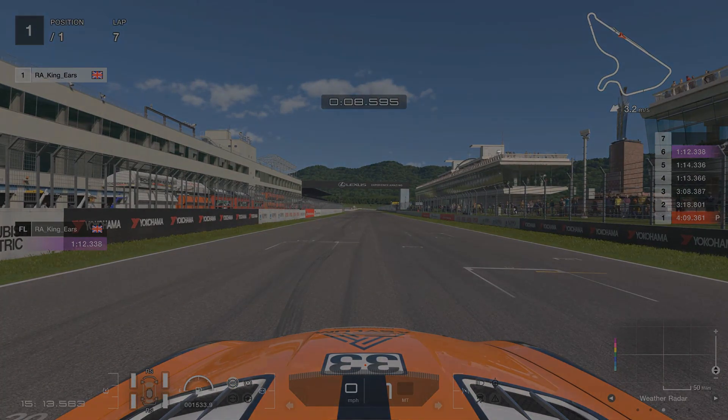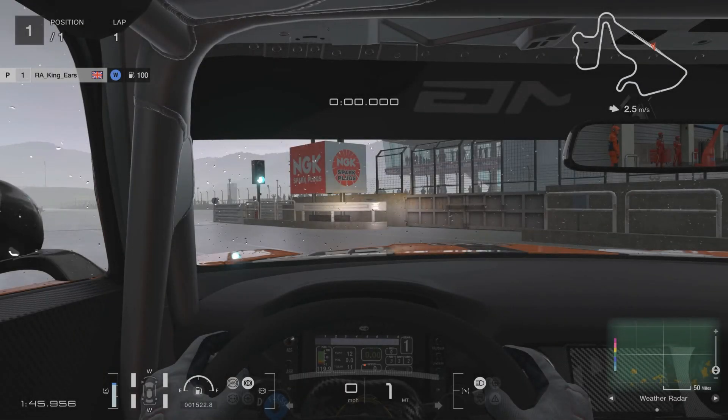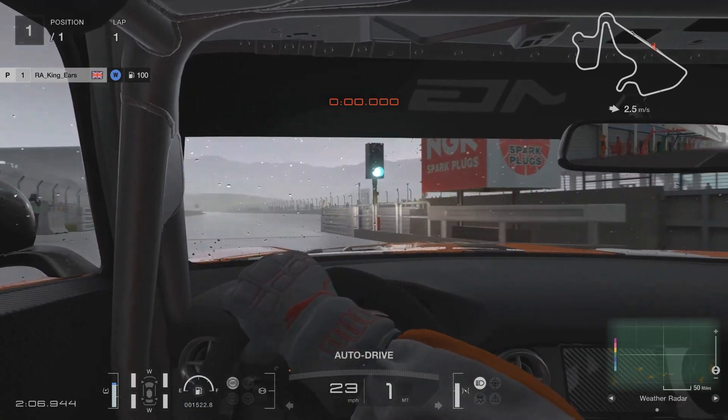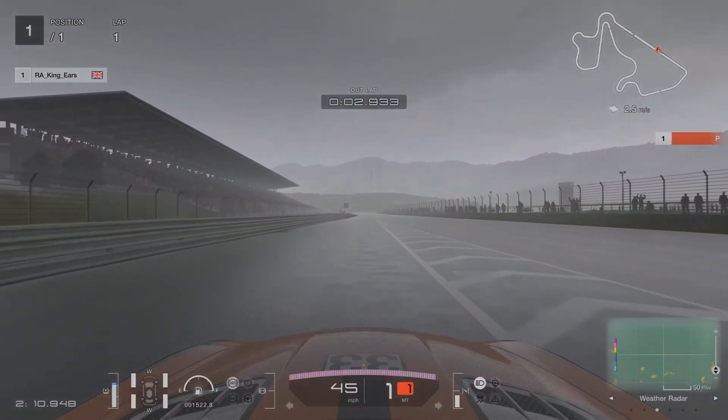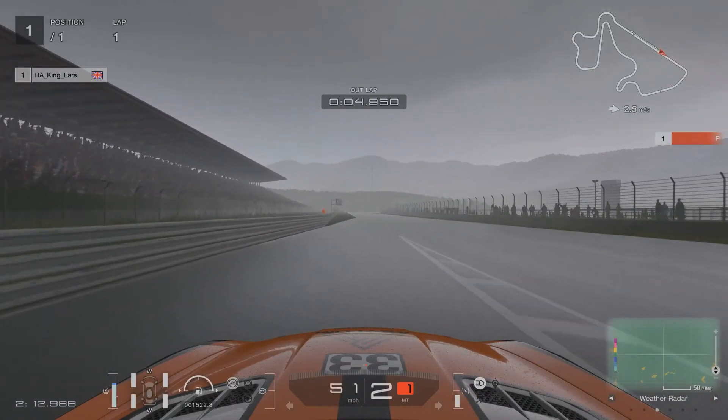My name is King Ears and this is my lap guide for round 4 of this season of Tourer League, which is a wet race at Autopolis for Race 2. What I'll do now is drive slowly around the track to show you what I use for braking markers in the rain compared to the dry, and then I'll do a quick couple of fast laps just to show you.